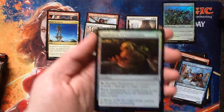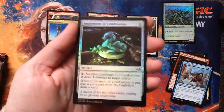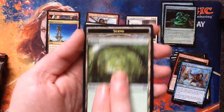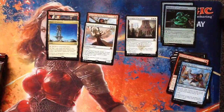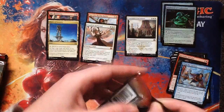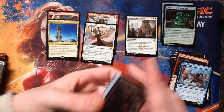And there's a foil Implement of Combustion — appears to be like a dragon statue that blows up. There's a Forest and a Servo. We got a Mythic. Probably not one of the best Mythics in the set, but in Commander I'm going to have a lot of fun with that.